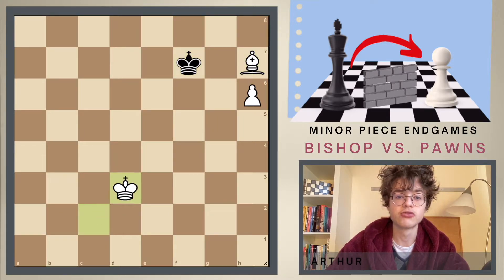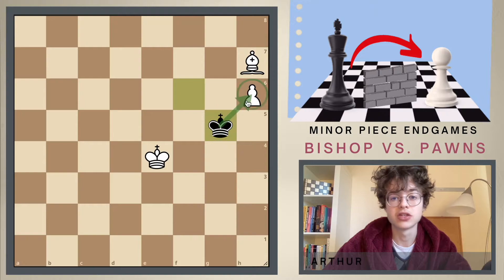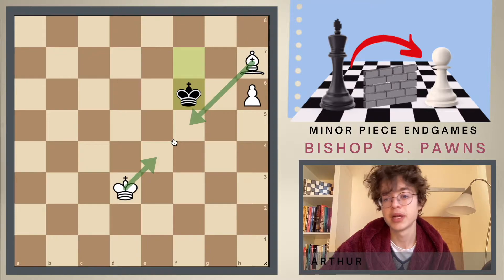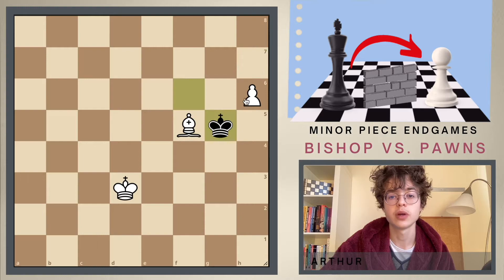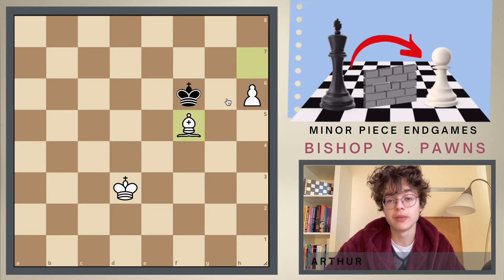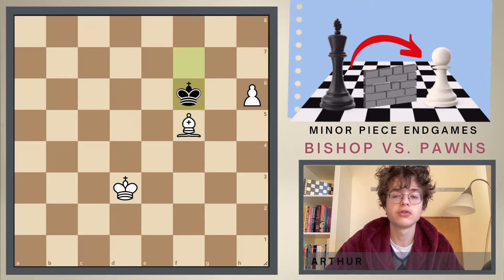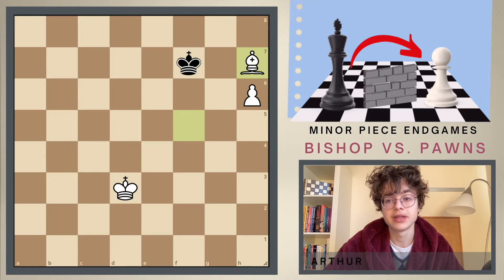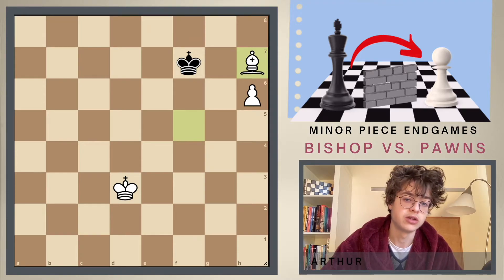Let's say king to f7, king to d3, king to f6. Now a move like king to e4 doesn't work because black goes to g5 and just takes the pawn. Instead of king to e4 you could try bishop to f5 but it's still a draw — after bishop to f5 the black king won't go to g5 because then white can promote, nor will it take the bishop. But he will just go to f7 threatening to go to h8, and this just results in repetition with a draw.